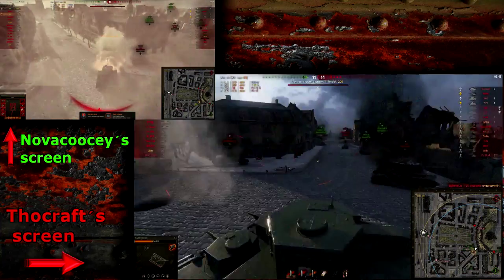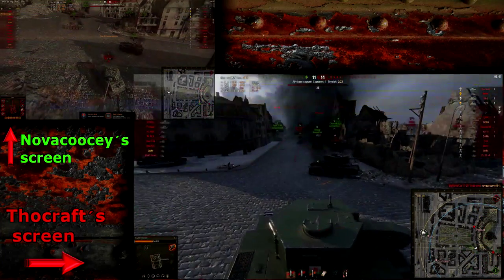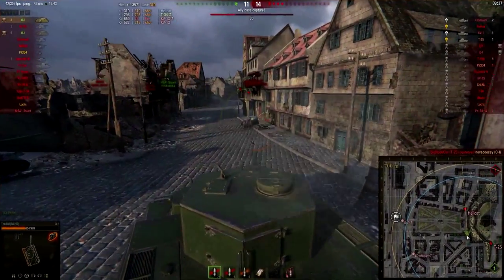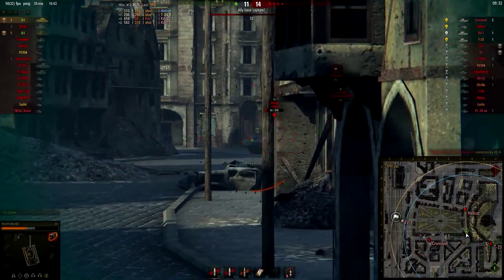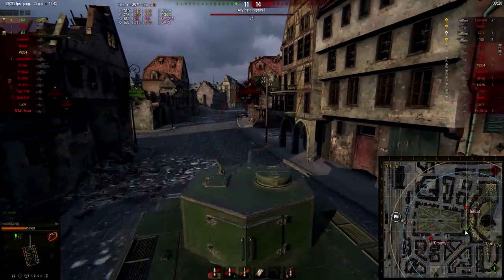I put a good shot into the Hellcat. Novokosi is on really low health and gets taken out by a T-25 on the hill. Now I have to take out this Hellcat as quickly as I can — I can't let the enemy team up and surround me. I take a snapshot to try to hit but it doesn't connect.